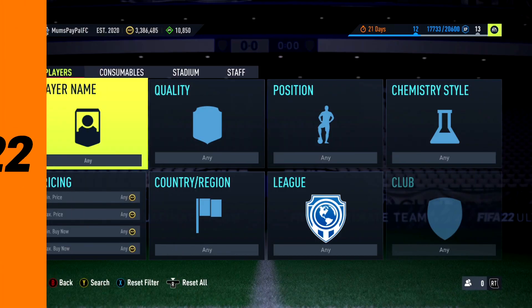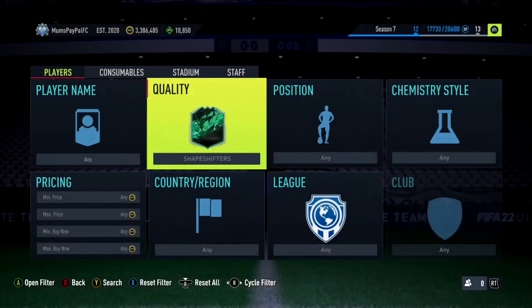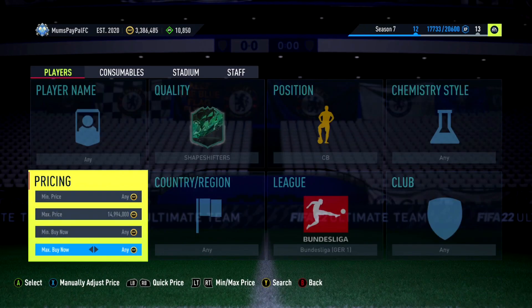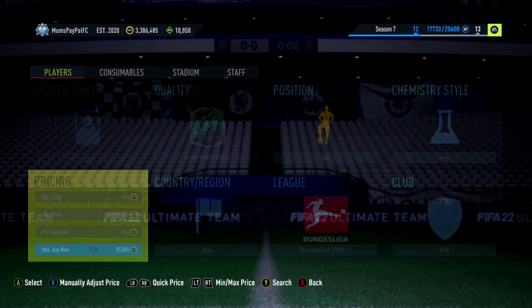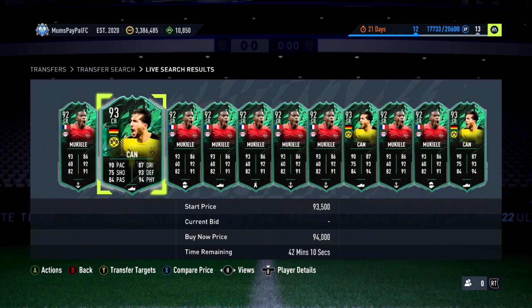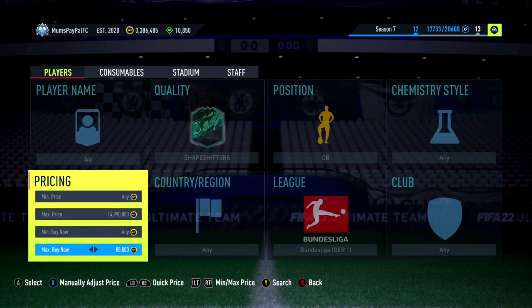Next up is the other shapeshifter filter that is working really effectively. Head over to shapeshifters, go to the Bundesliga, and put in center back. Like the Serie A one, there was a huge difference — even yesterday there was like a 50k difference. They're around the 90k mark — we've got Mukiele and also Emre Can. Occasionally there might be a 10k difference but these have never been so close together. Both are Bundesliga Shapeshifters — really solid filter if you've got a bigger budget.